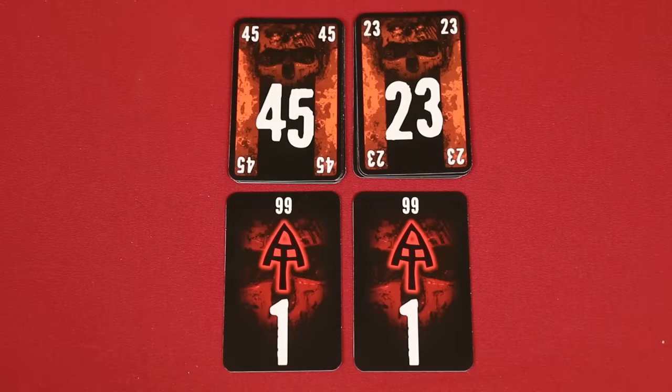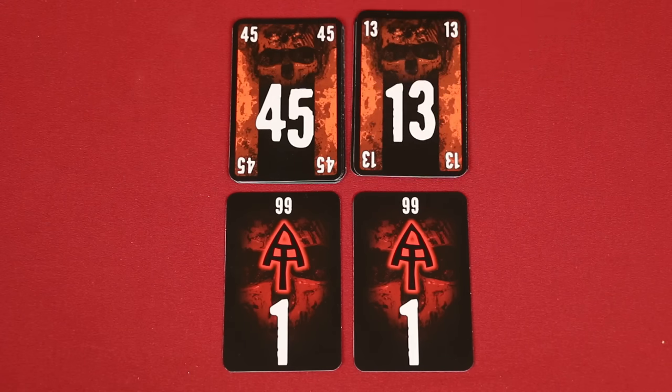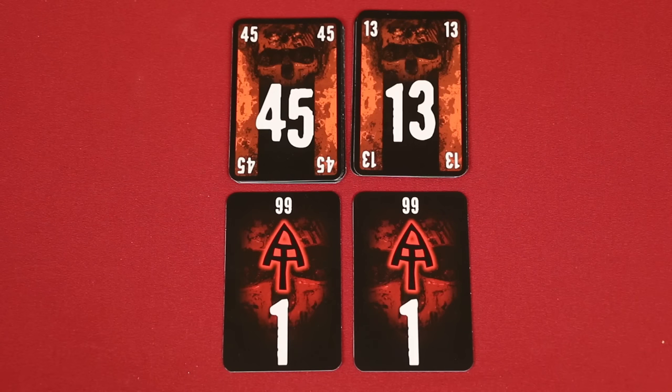However, there is a special rule to make your job a bit easier. If a card is exactly 10 higher or lower than a card already in play, you can play it on top of that card, even if this would otherwise break the regular ascending or descending order. For example, using this rule, I can play this 13 on top of the 23, even though I would normally have to place a higher value.